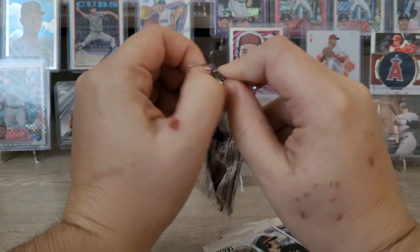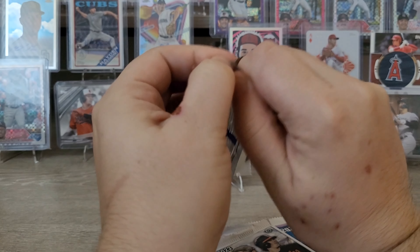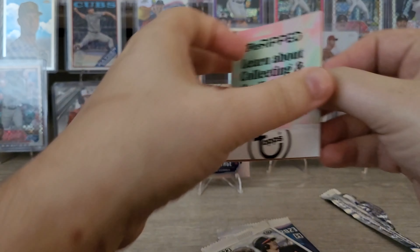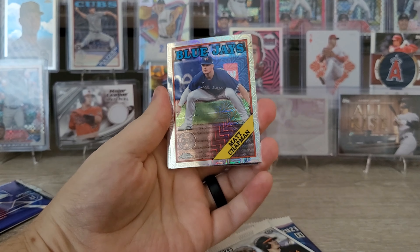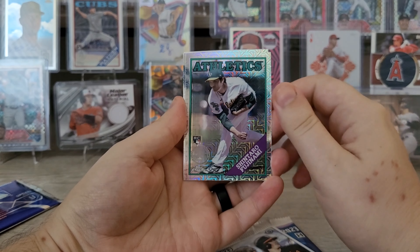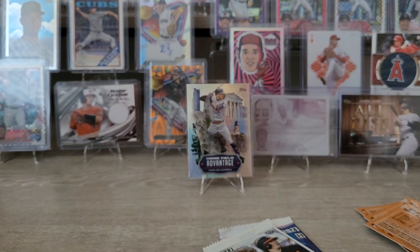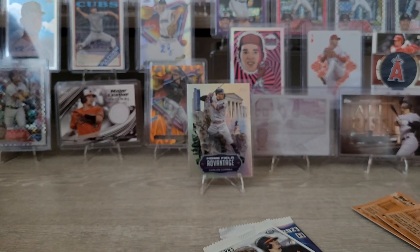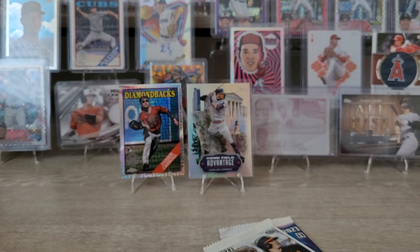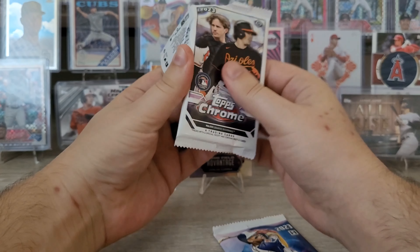We're going to go ahead and get into the Update silver pack. Yesterday out of my silver pack I didn't get anything super spectacular — a couple rookies but not the biggest names, no numbered cards, no autos. Let's see what we can find today. We got a Matt Chapman for the Blue Jays, Andrew McCutchen for the Pirates, a Shintaro Fujinami rookie card, and — hey, Corbin Carroll! That's not bad. I do not have a Corbin Carroll silver pack mojo card yet, as far as I know.